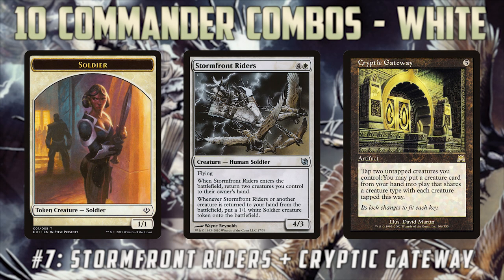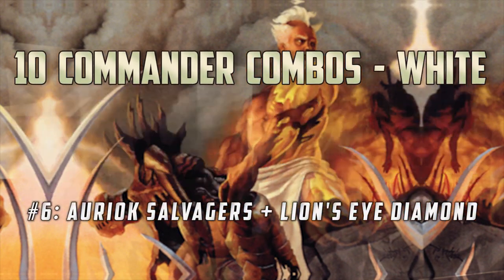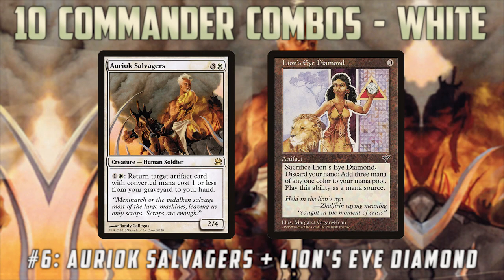Coming in at number six, we have another kind of pseudo-Legacy slash Vintage combo: Auriok Salvagers with Lion's Eye Diamond. This one's pretty straightforward — it ends up giving us infinite mana because Auriok Salvagers can return Lion's Eye Diamond for just two mana, and Lion's Eye Diamond sacrifices for three mana. So we keep netting one mana as we go through the Auriok Salvagers loop. We do have to have a way of winning the game with that mana without having cards in hand, but we can use stuff in our graveyard, things with flashback, or get back other artifacts with Auriok Salvagers if needed.